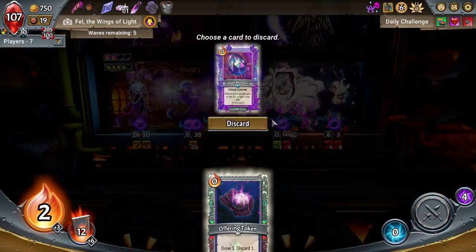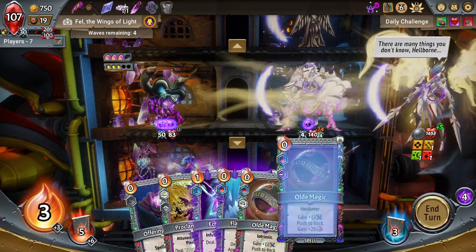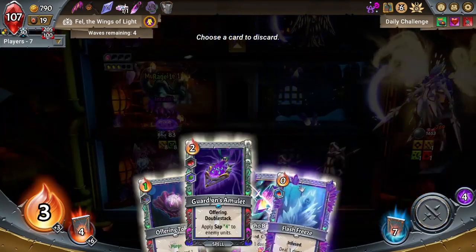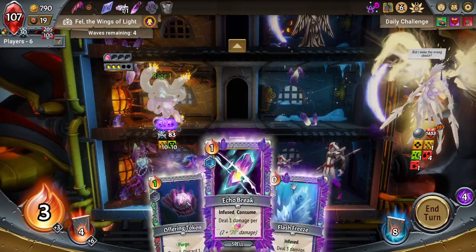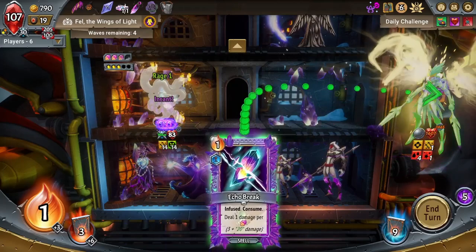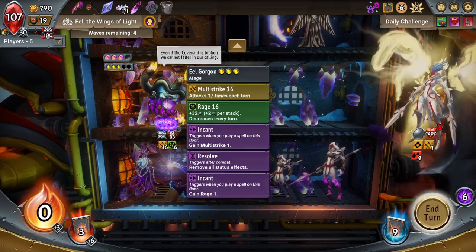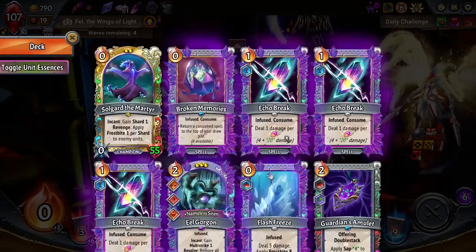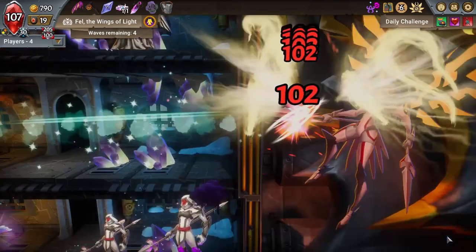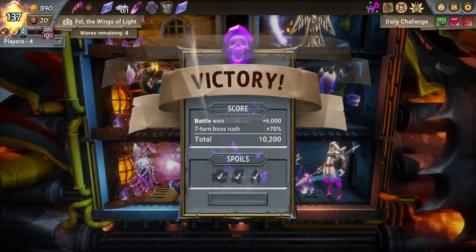Let's see if I can't get the kill here. Nice — I got the kill. One thing I didn't point out: Sacrificial gives Fragile, but our Eel Gorgon — if you remember its text — removes all status effects. So this will remove Fragile from itself.